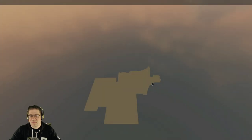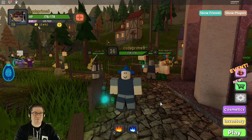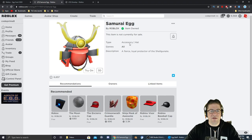It should give us the reward as soon as we load in. It does not say that I got a badge but I'm going to check my inventory real quick — and there it is. It looks like we got the Samurai egg just by defeating the last boss, which was the egg mech.